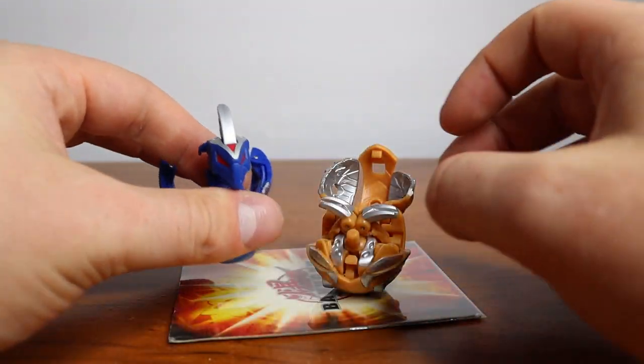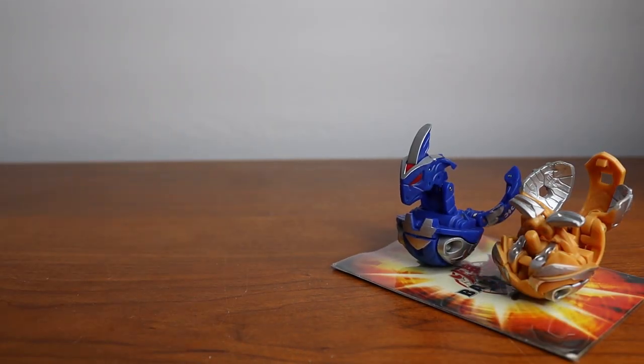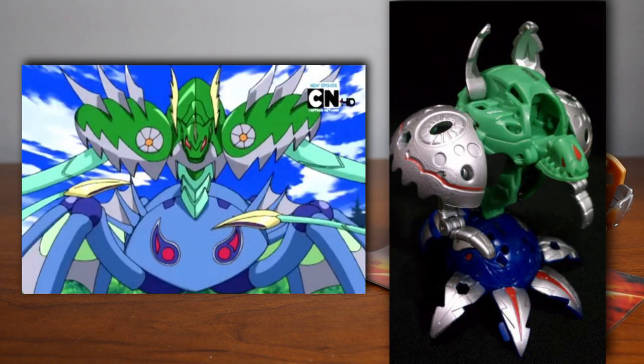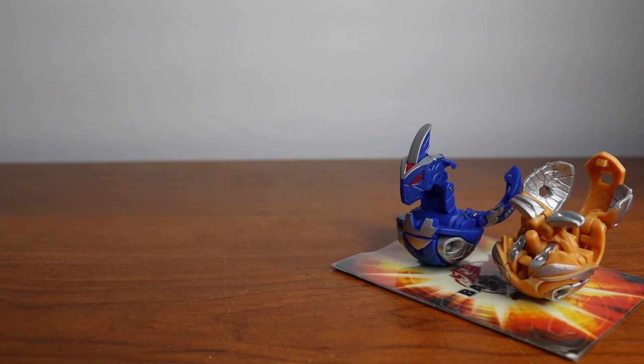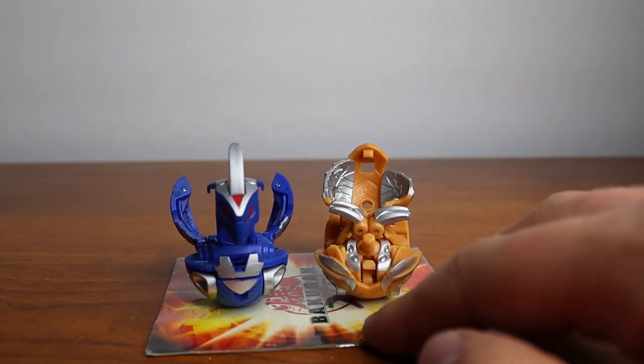I'll list off the rest of the Baku Fusions because there are actually quite a lot that I just don't have. The known combinations are Scorptak, which is a combination of Spatterix and Strunk, and Volkhaus, which is a combination of Wharton and Ballista. Basically, if you have those Bakugan and you land them on a card, you win the card. It's a nice addition to Mectanium Surge and very similar to Double Stands in Baku Tech.